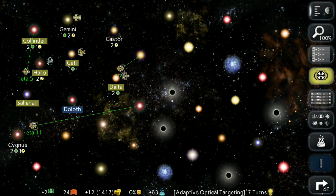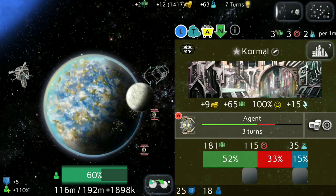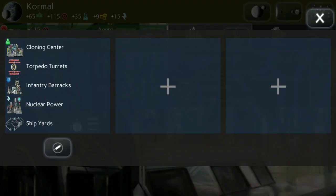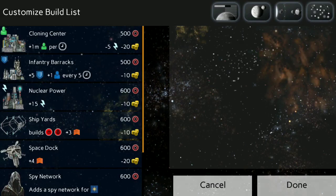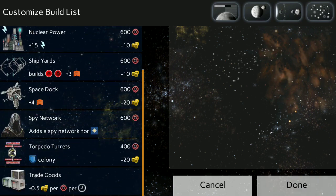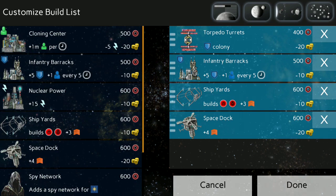Another thing we're just barely starting to work on — and it actually is in the beta — is when you go to a planet you can set up auto lists, like customizable build lists. So you can make new lists, and say you have a list for when you're worried about a new planet that needs to be defended — you can purposely make buildings that will help protect that planet.